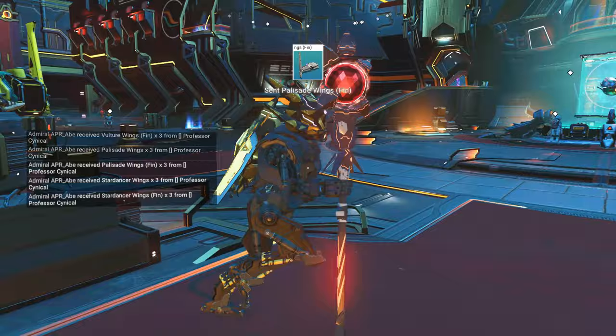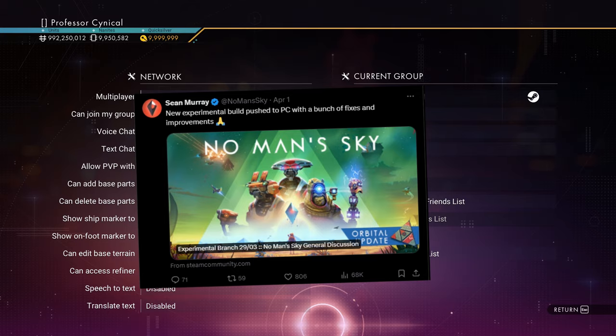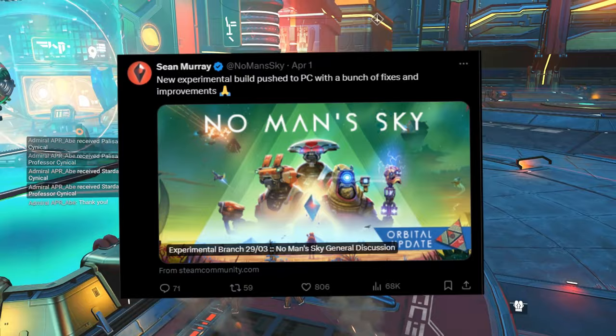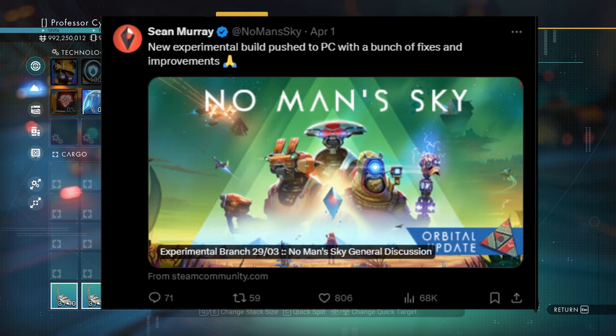For our next topic, Sean Murray has posted something quite tasty over on his Twitter page. As we can see: new experimental build pushed to PC with a bunch of fixes and improvements. Just remember it is only going to the experimental build right now on PC, but every single one of these fixes will be getting pushed to public very soon. Once testing is complete it will usually take upwards of about a week, and then everybody on console should have these fixes as well.